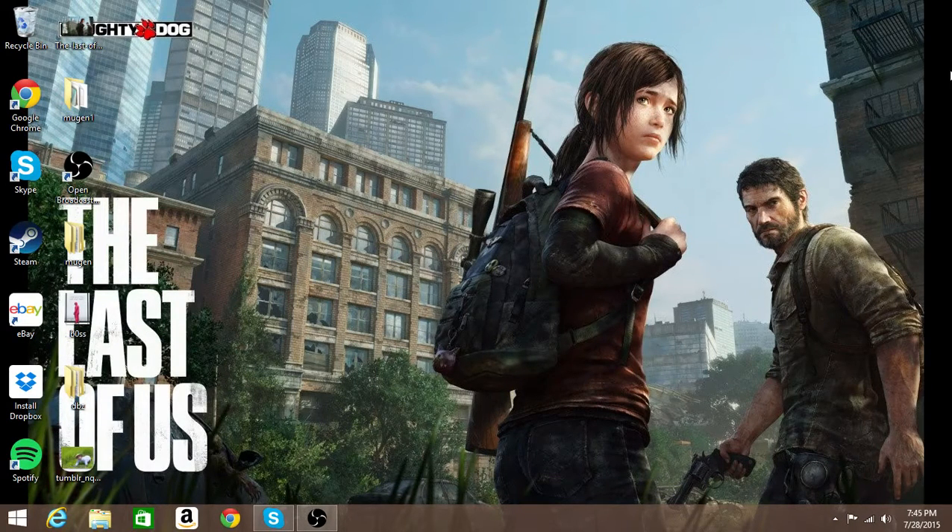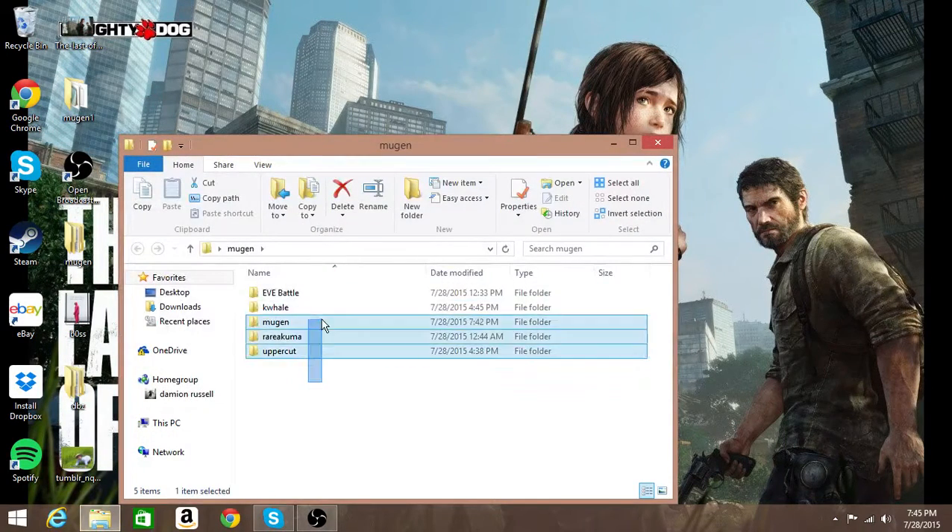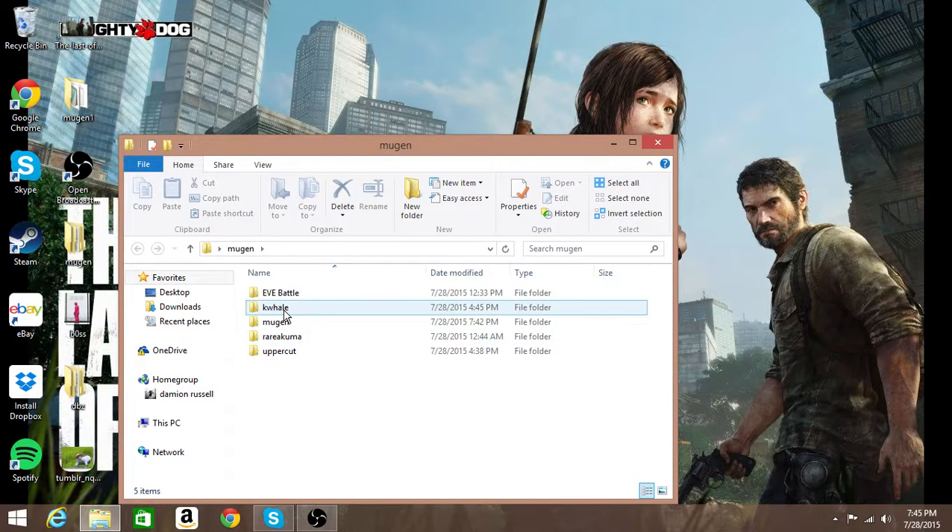So without further ado, let's do the tutorial. For the tutorial, it's how to add characters, extra slots, and stages to a game that my friend Luke showed me called Mugen. It's this right here. Don't mind these — these are just characters that I don't use, and that's the screen pack I have, but I will not be teaching you how to use the screen pack.